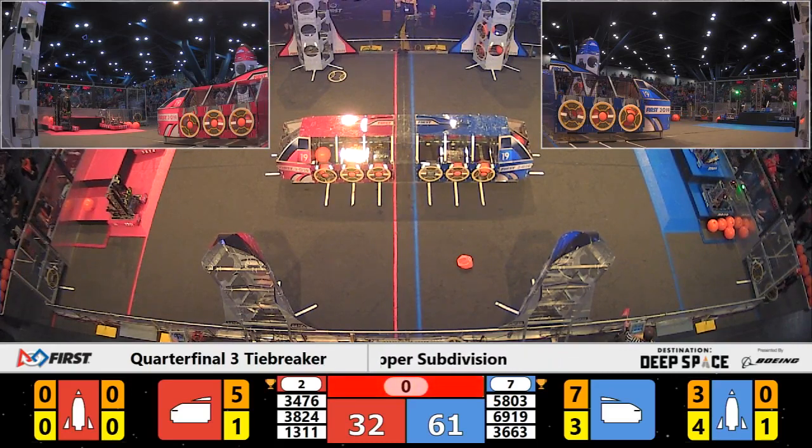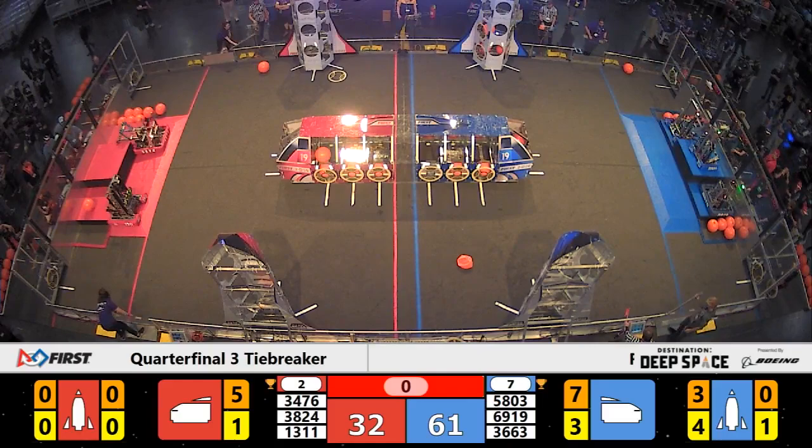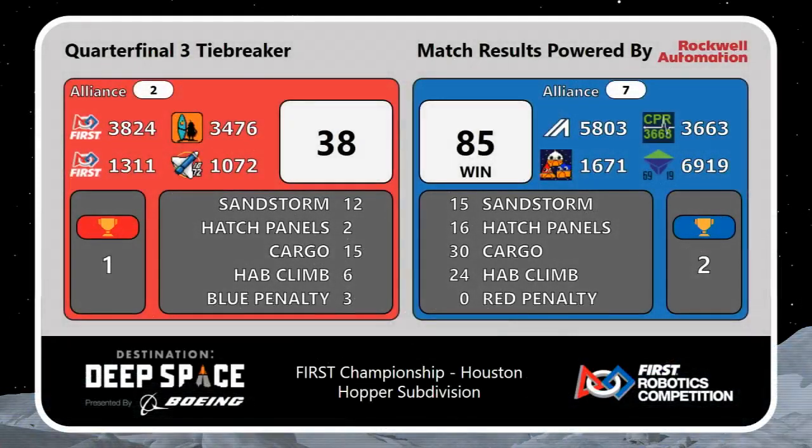Blue alliance looks like they made it up to level two with two more of those machines as time expired. Let's wait for the official scores: Blue alliance with a score of 85 and red alliance 38. That's the second win for the seventh seed of the alliance, sending them to the next round.